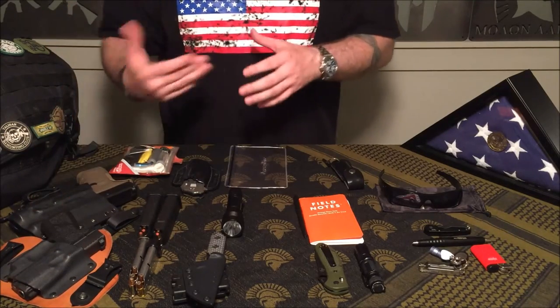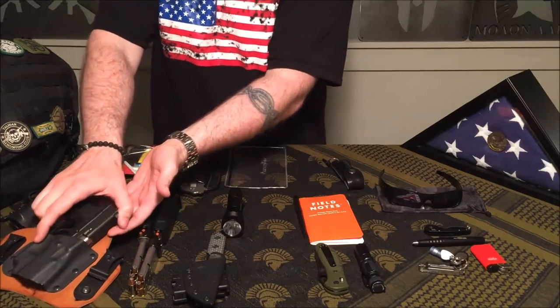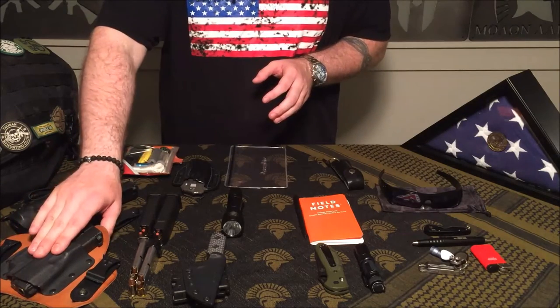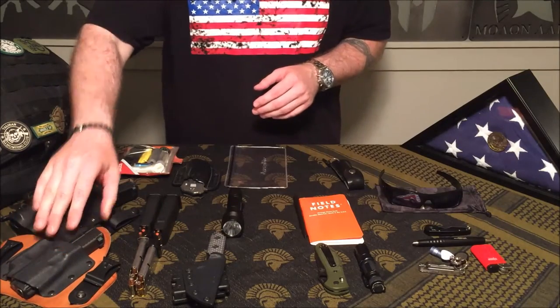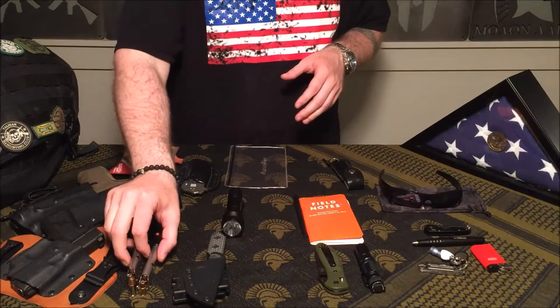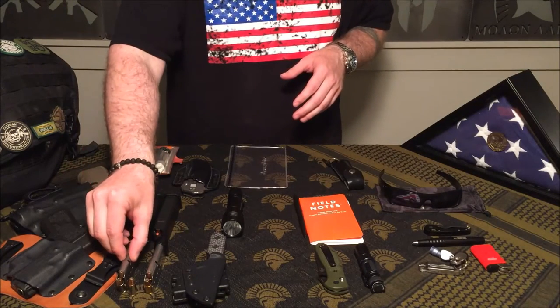This here is going to be a Kahr PM9. The PM9 is a great little subcompact — in this Crossbreed holster it completely disappears, so you can carry it when you're wearing shorts and a t-shirt with no over-garments. I still like to carry a second magazine because it is a pretty low capacity nine millimeter, and I do carry plus-P rounds.